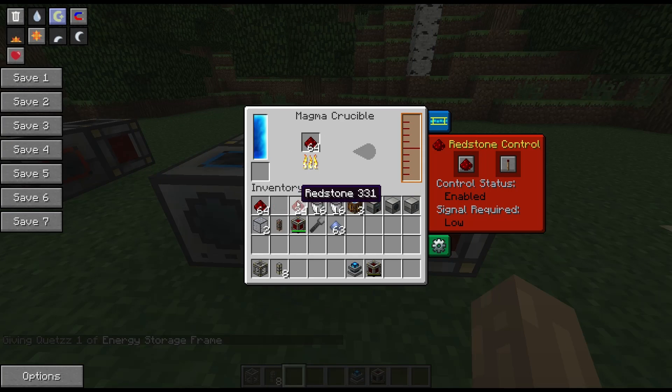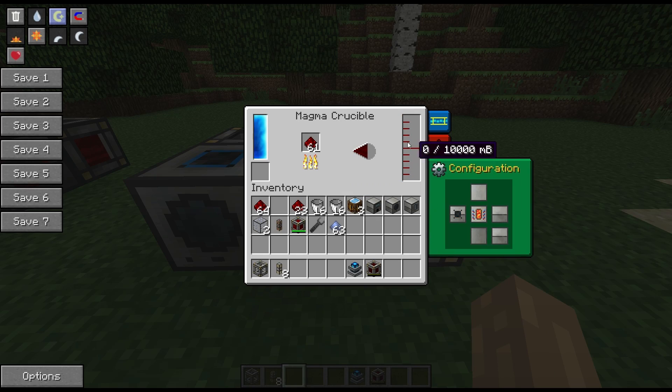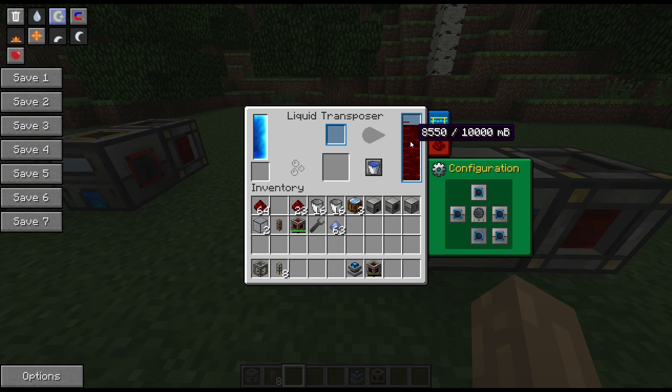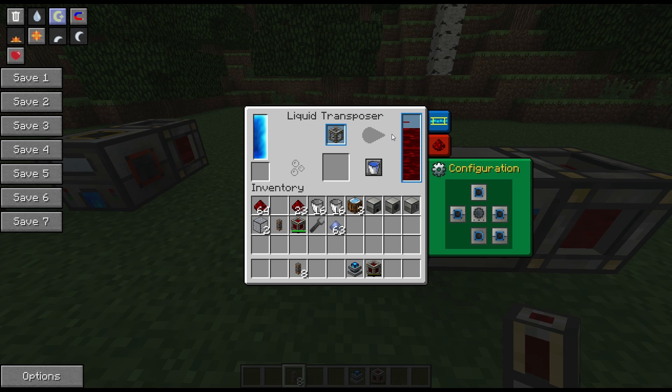In order to fill the frame up, you need to put redstone into a magma crucible. What you'll see is some molten redstone start showing up. You then need to use a liquid transposer to fill up these conduits. These filled conduits are then placeable, and the energy frame should fill the same way.